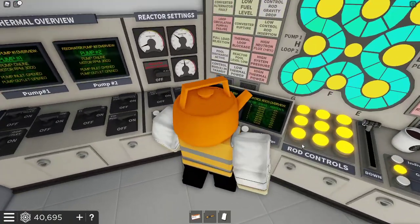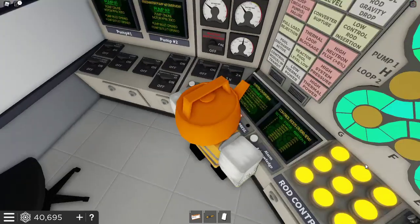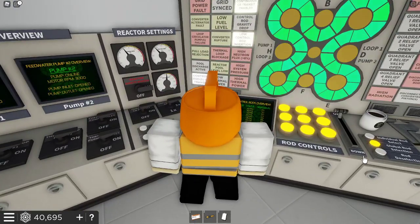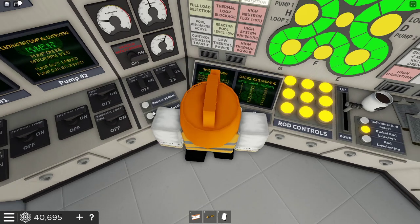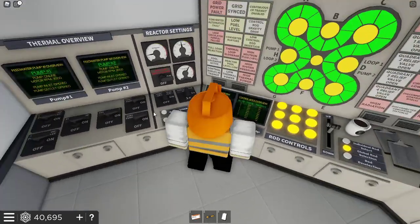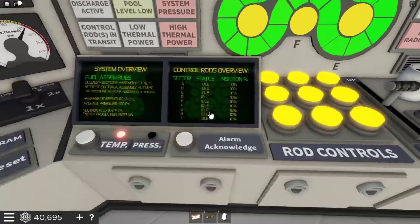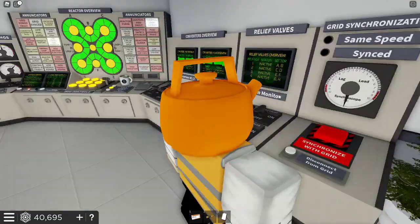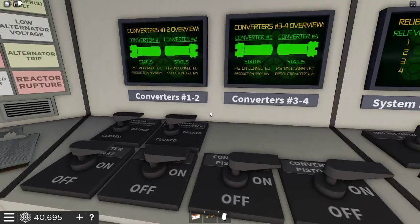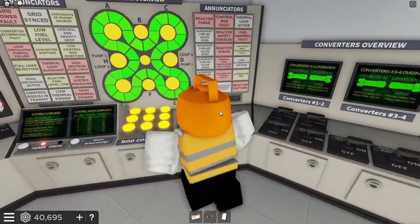Keep a close eye on the neutron rate and the pressure rate. Sometimes that pressure just kind of sneaks up on you when you least expect it. We're going to want more detailed control, so we'll turn off CR transit and turn control rod speed to one times. They're at 10% in the green. The kilowatts are about where we want them, around 3500 - which is exactly what we want.